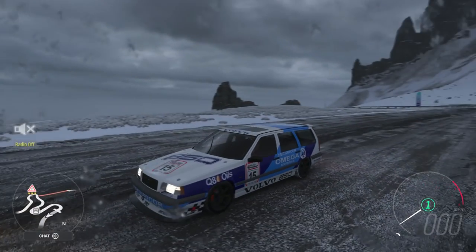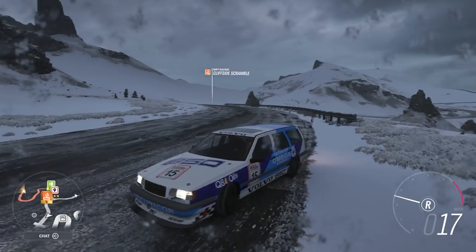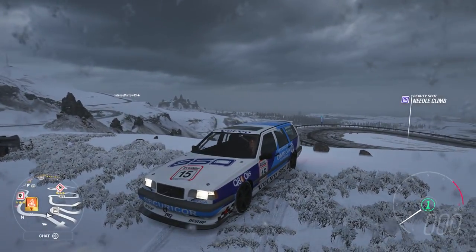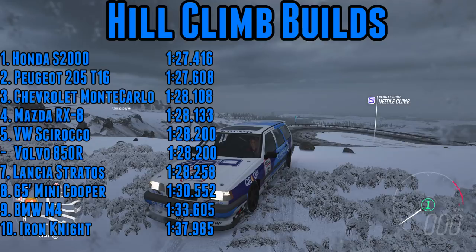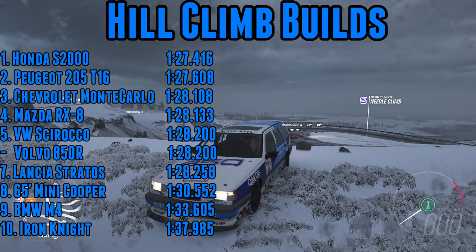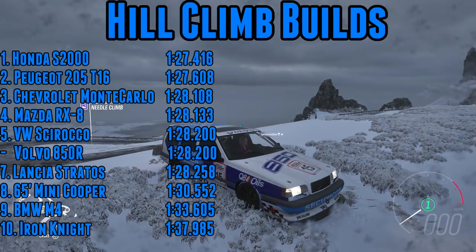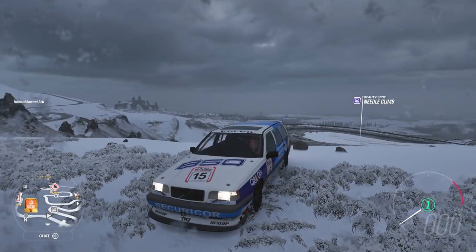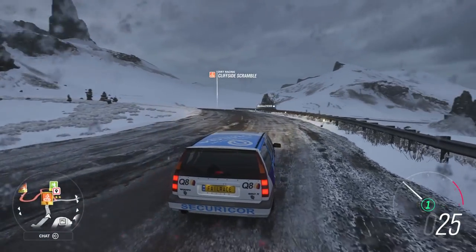It's only taken us the tenth vehicle to set an identical time. The fastest front-wheel drive vehicle will be both the Volvo and the Scirocco. It was a better run — it felt like a very good run. To set an identical time up the hill climb in a big Volvo estate car — a decent-age Volvo estate car — up against a modern, very good handling Scirocco, that is some impressive stuff for the 850R. It will go into joint fifth place. It actually beats the Lancia Stratos, the Mini, the M4, the Iron Knight, and ties with the Scirocco. We're talking less than a tenth of a second down on the RX-8 and the Monte Carlo. This series is incredibly close in terms of time. The Volvo isn't as good through the corners but it is probably faster on the acceleration zones — it's simply got the power to get up the mountain roads and the steep parts very quickly.